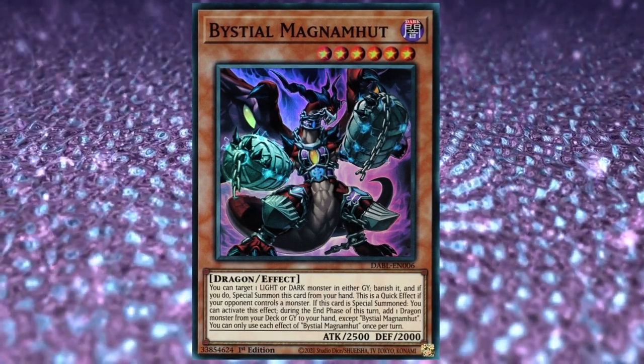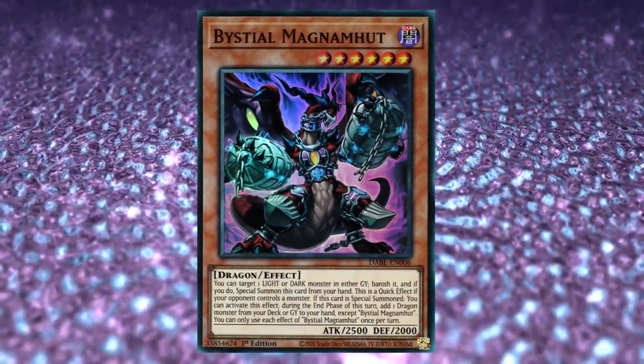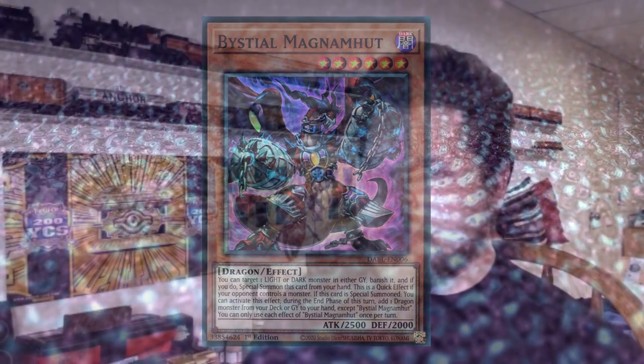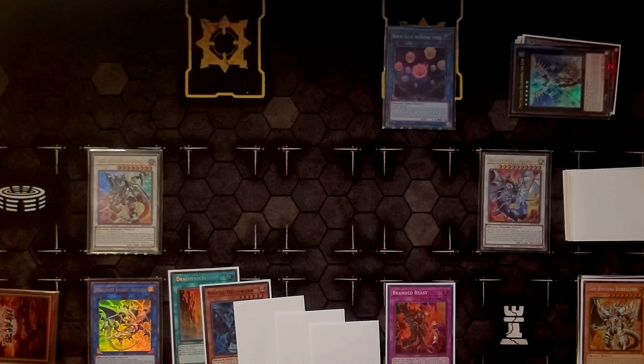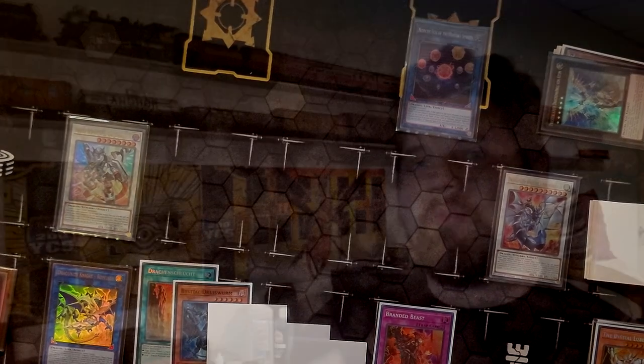Bestials came out in Dark Wing Blast and these are basically like true Dragunity support in the simplest sense. They are level six dragons, Magnum searches Remus which searches Ravine — your full combo. They're level six dragons to make Atum with, and they are extenders. They are fantastic for what they do for the deck. I want to show you what an optimized Dragunity Bestial combo looks like using just Remus plus any discard, getting you to two negations: Boreload Savage Dragon and Druid Knight, plus Reed Bear, Spheres, Branded Beast, and a search Bestial.